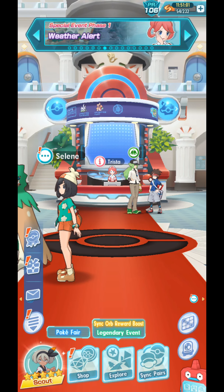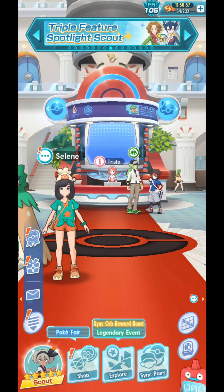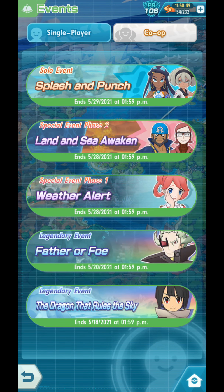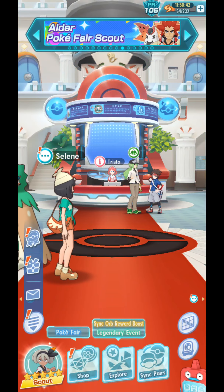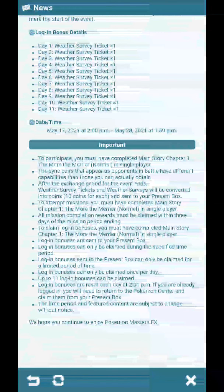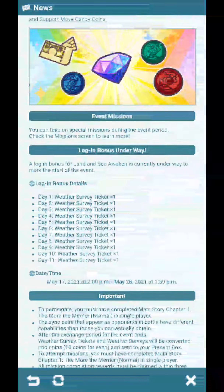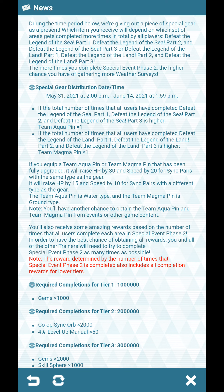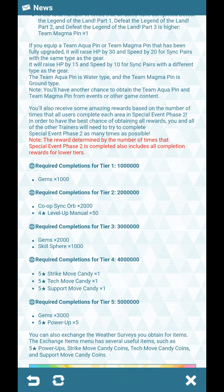You cannot get your pins yet — just in case anyone's asking. We have to get them at the end once this event is done. This event will not be over until at least May 28th. The special gear distribution — Team Aqua Pin or Team Magma Pin — will be given from May 31 to June 14. I'm not sure if that will also be the date the 6,000 gems will be given.